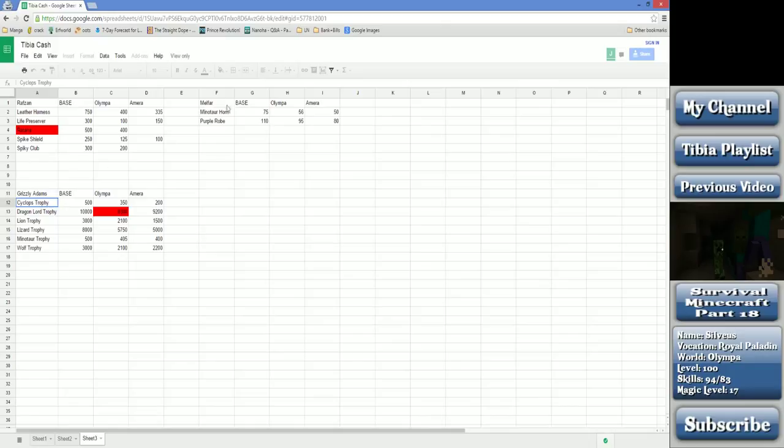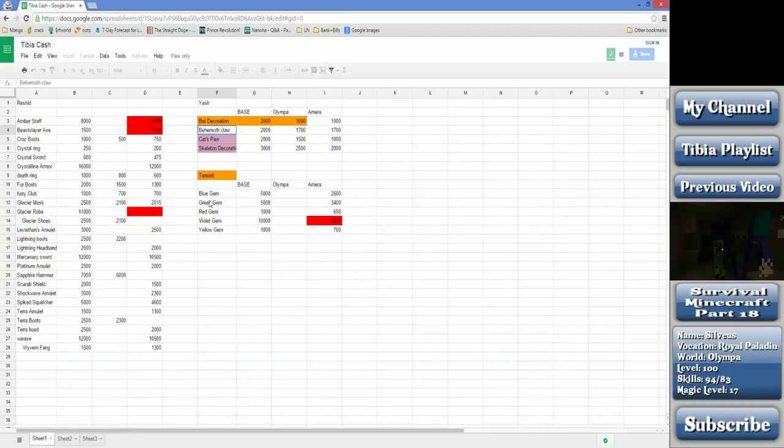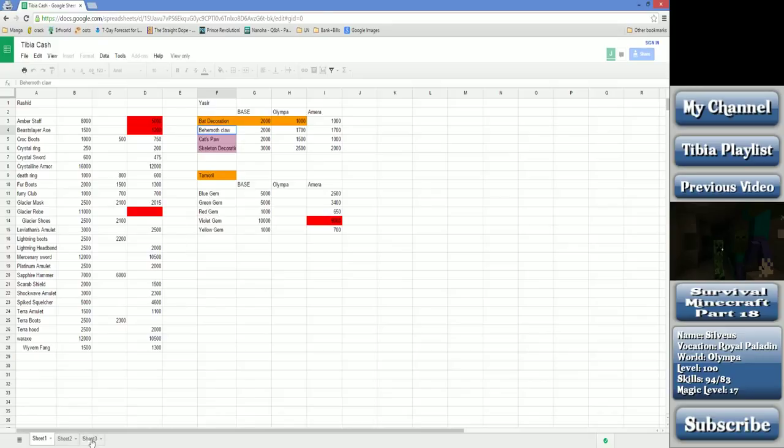The rat people products area is also a botter's paradise. Occasionally a botter who's been botting for six weeks on the Muggy Plains will just dump all his lizard products. He's going to put them at a reduced rate just to get them moving, so you stand to make a decent profit. That's where the minotaur items and most of the trophies are coming from. You're also going to see a huge number of serpent swords because people have been buying those relentlessly - same with knight armor.